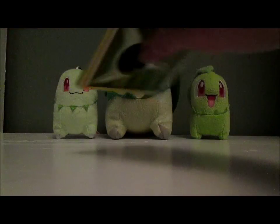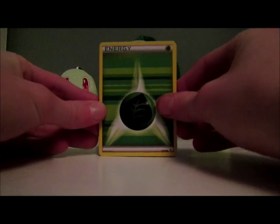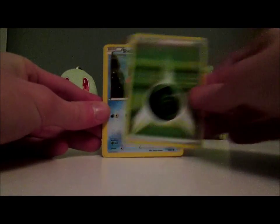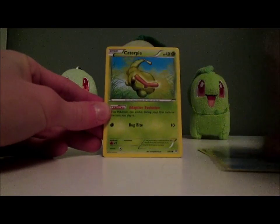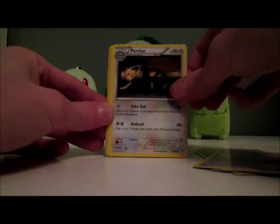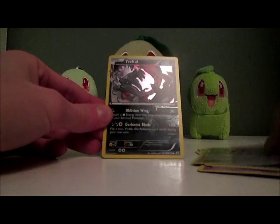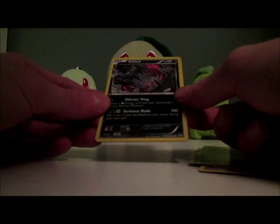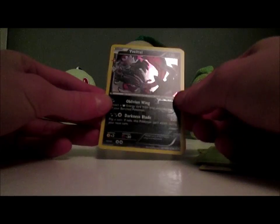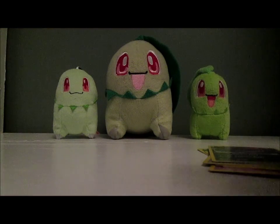Now we're on the Blastoise pack — really hoping for an ultra rare; it should be pretty easy to get an ultra rare in this pack. Here we have a Grass Energy — pretty cool, my favorite type of Pokemon. We have another Shellder, a Caterpie, Doduo, Wobbuffet, Persian, a Pokeball, a Crushing Hammer reverse, a Voltorb, a rating collection — that is cool, I like Voltorb quite a bit — and a Jynx. So, not exactly the best pulls in the world.